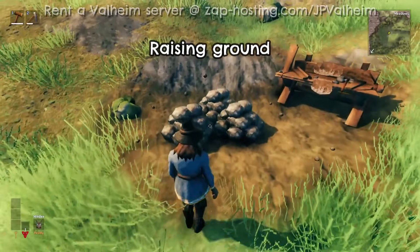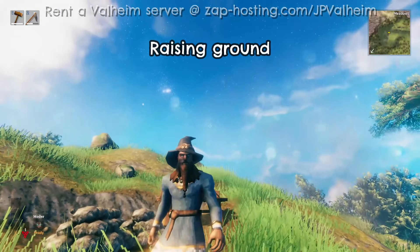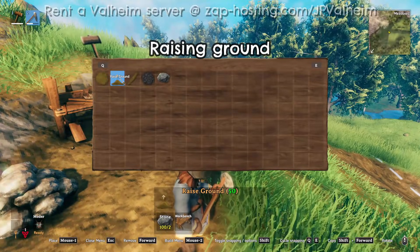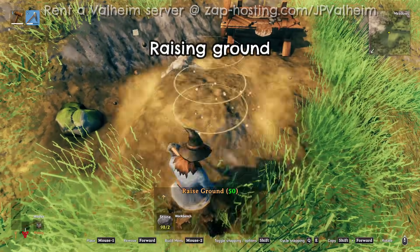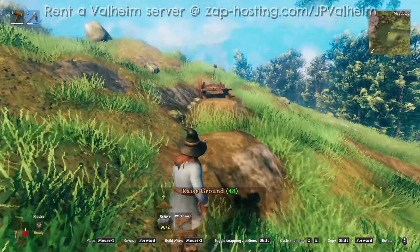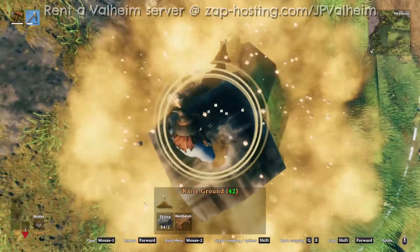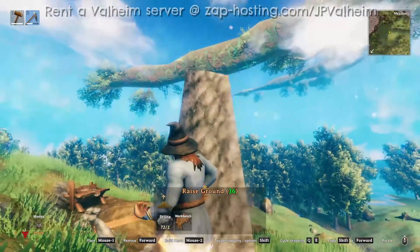Should you find yourself well-endowed with stones and in possession of a nearby covered workbench, you'll be able to raise the ground. Let's grab some stones — we've now activated the raise ground ability. It has a little bit of a different reticle. If we just place it, it makes a raised square of ground. When you first start raising ground, you'll probably do something like this — use it a couple of times to make some kind of rock pillar. And if you keep raising the ground, you'll eventually find that you simply can't raise it anymore.